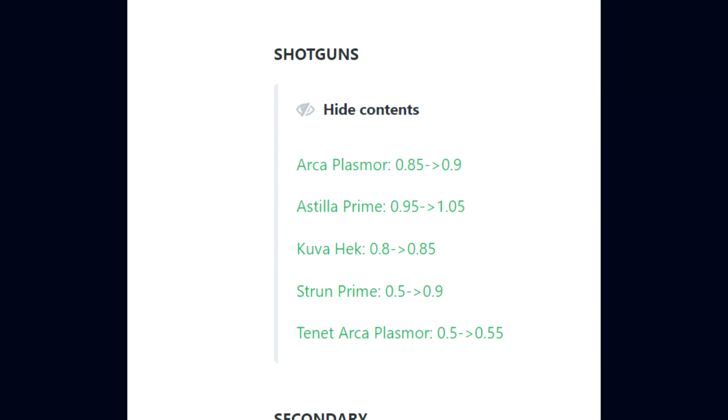For shotguns: the Arcoplasmor 0.85 to 0.9, Stila Prime 0.95 to 1.05, Hoover Heck 0.8 to 0.85, Strun Prime 0.5 to 0.9, and Tenant Arcoplasmor 0.5 to 0.55.